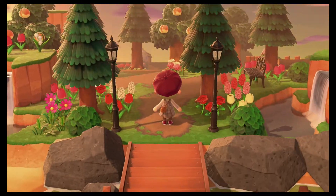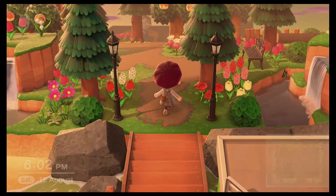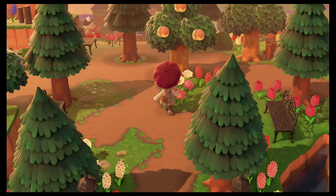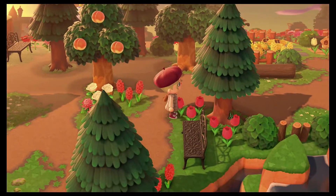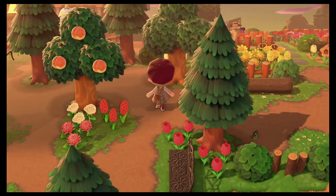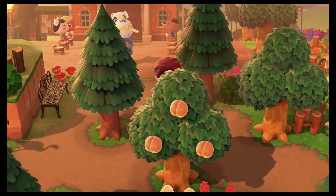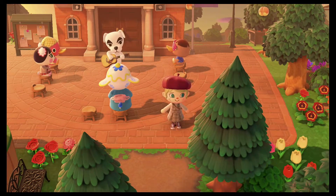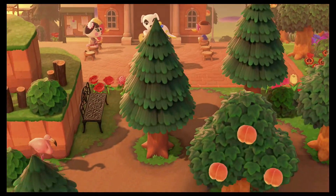So this is my initial island entranceway and the theme of it is just super natural, kind of pretty and simple — that was the idea for this island. Directly above it is where my residence center is, or my town hall as I call it.